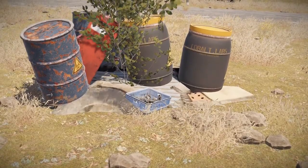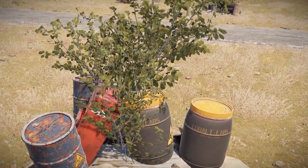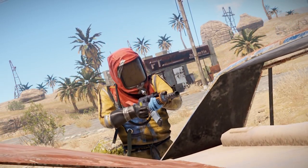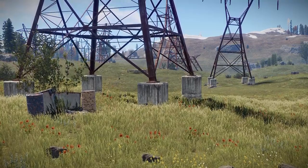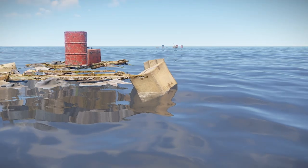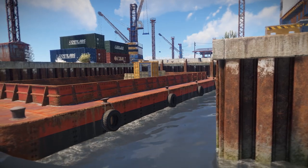Our final crate is the vehicle part toolbox which will always contain 8 scrap and some car parts, which can always be recycled for a few extra metal frags. The biggest problem with following the roads is that they are frequently travelled by other players, so there is an increased risk of PVP and potentially dying. For a safer alternative, you can follow the power lines, which also connect monuments together and spawn junk piles beneath them. Junk piles can also be found floating on the ocean, spawning the same barrels and crates as discussed.